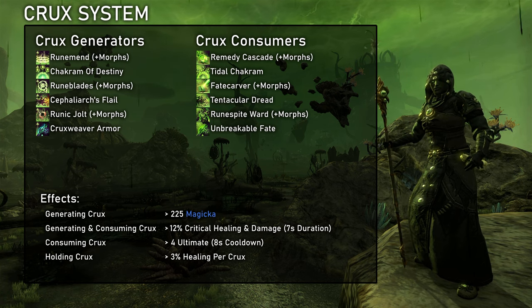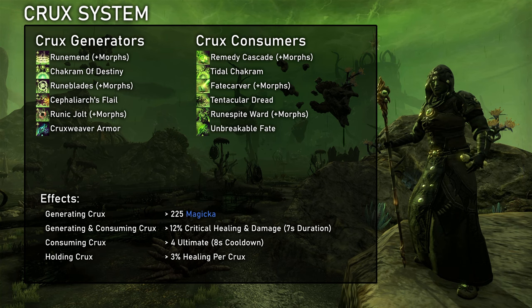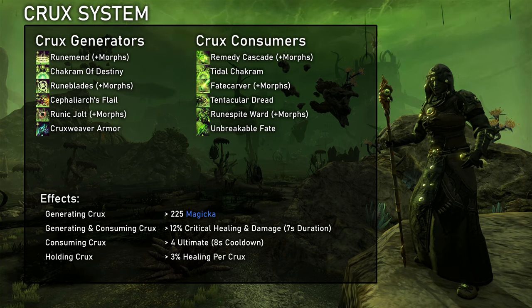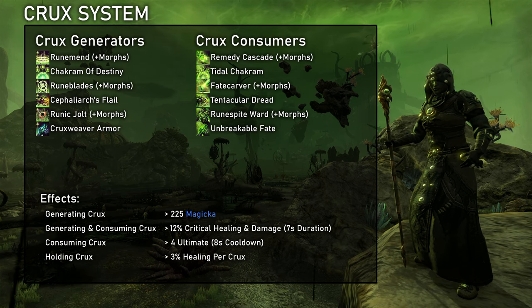Crux is a buff that can stack up to 3 times. It's displayed by triangular runes spinning around the character. It has no duration and stays active out of combat. Abilities that are empowered by Crux consume all charges at once. Generating Crux, consuming Crux, and just having Crux active in general all have their benefits tied to different passives.